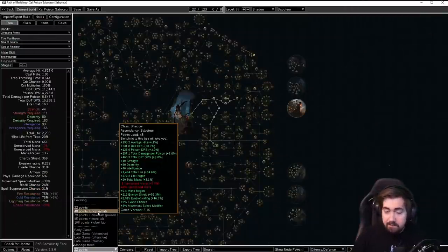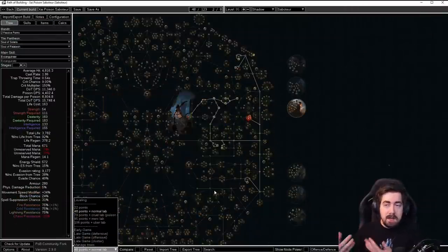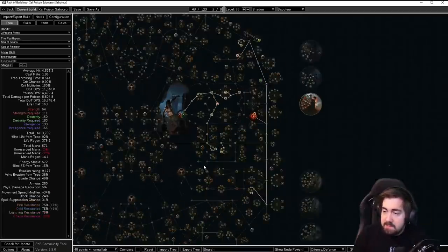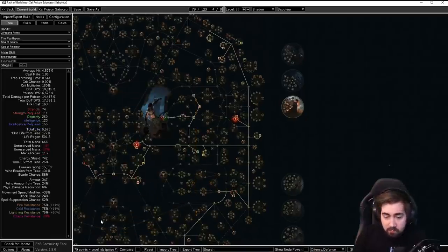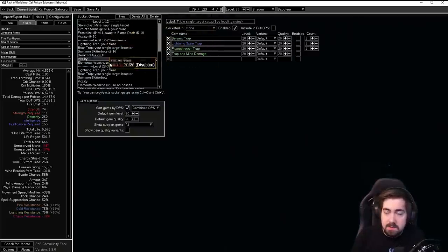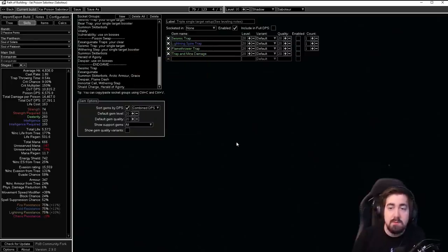As per normal, we have a step-by-step leveling tree that starts at 22 points, goes to 48, etc., so you have a good idea of where to put your points next — we don't just give you the late-game tree and say figure it out. Masteries are all included. You'll be swapping to poison around Cruel Lab. There's loads of info on the skills, telling you what to do at each point. It should be very clear from the socket groups what to use and when.